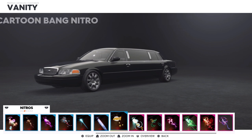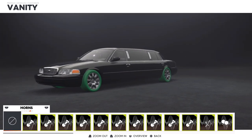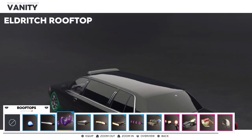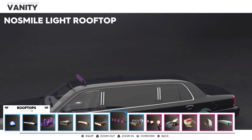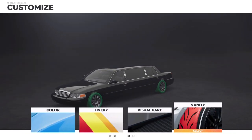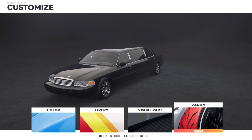You can also throw nitrous on there, which obviously most cars can have. Then you can do the horns there, and finally the rooftops — you can actually put a lot of stuff on here, pretty much everything you may own in vanity items. Not really too surprised because the roof on this thing is huge, so it makes sense it could have items on there. That's pretty cool if you guys want to add that. I have no idea why my tires are green — let's put regular ones back on.